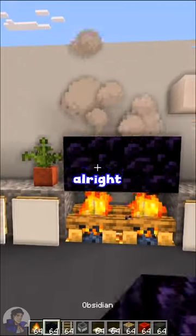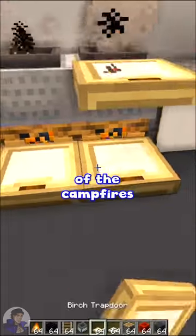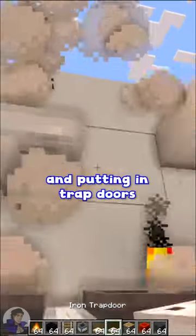How to build a realistic stove in Minecraft. Putting in the carts down — I actually like the use of the campfire for the smoke effects. And we're putting in a trapdoor.